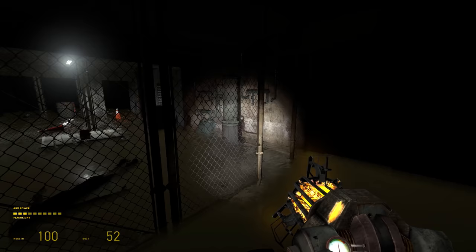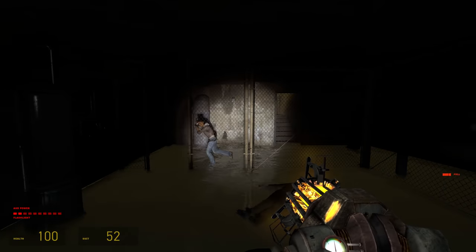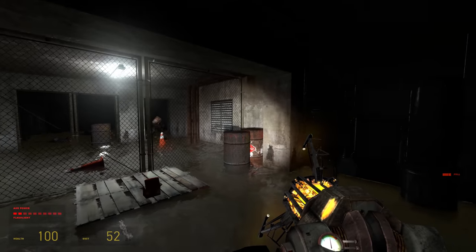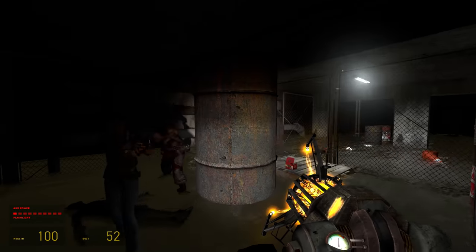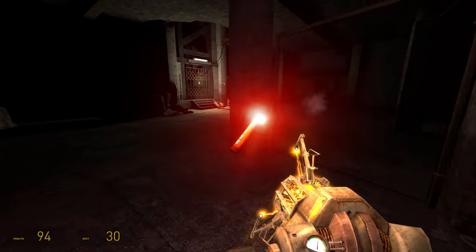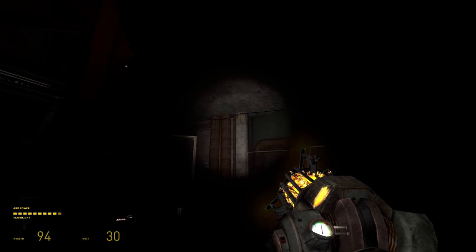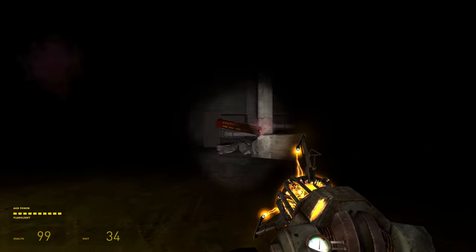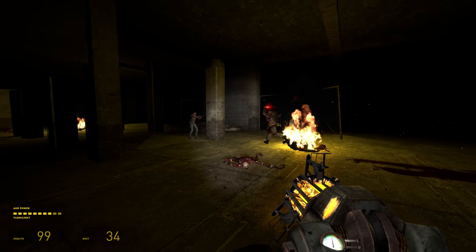Once past the parking lot, you drop down to a flooded basement and Alex gets about as close to flirting with you as you could ever hope for. The lift is out of service so you must follow the cable back to the control panel, which kicks it into action, but also means you get attacked by dozens of zombies as you wait for it to descend — all in pitch blackness.